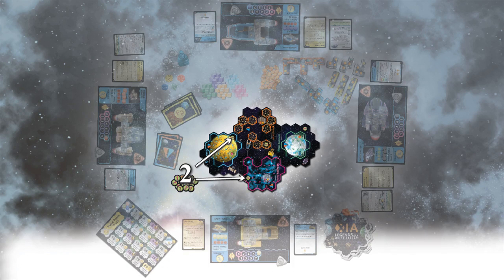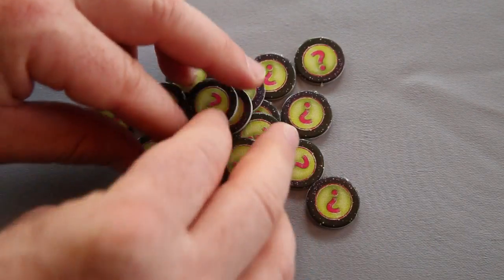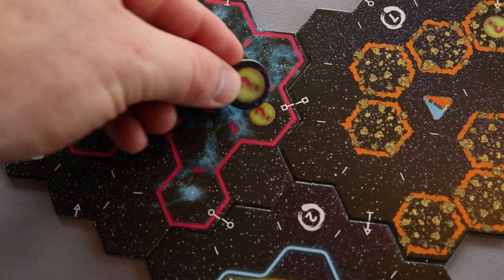Step 2. Take the exploration tokens, flip them face down, shuffle them up, and place one token on each of the exploration spaces on the starting tiles.